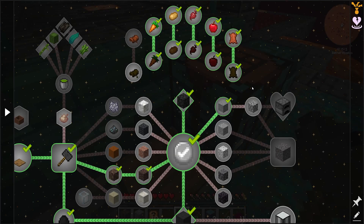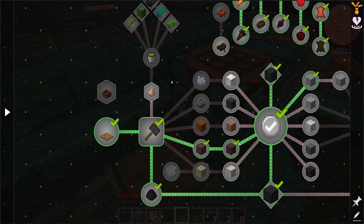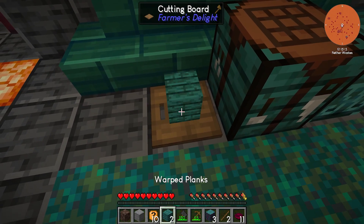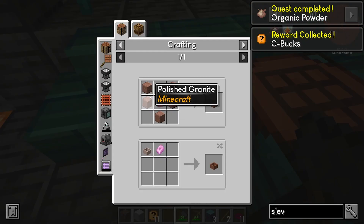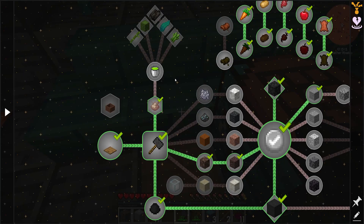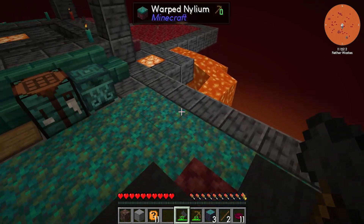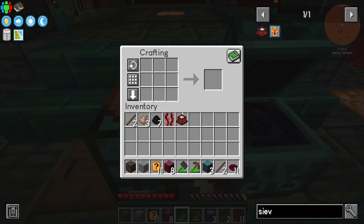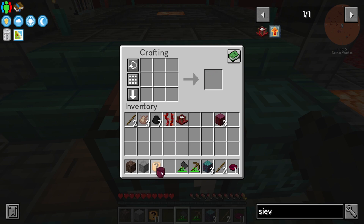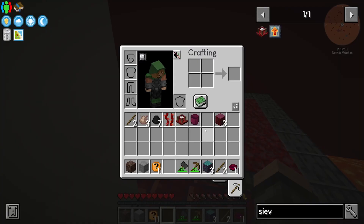And we got the cobble to get to the furnace. Man, we are just flying through this progress. I like it. It's gonna bite me in the booty later though, that is for sure. Hammering planks will give us sawdust. Botany pot is going to be granite and sawdust, which we don't have. Organic water — tossing sawdust in cleansing water. I think we're gonna need to make a couple buckets here. We'll need to get a bucket of lava and a bucket of the organic water, which means I'm probably going to need another tree.